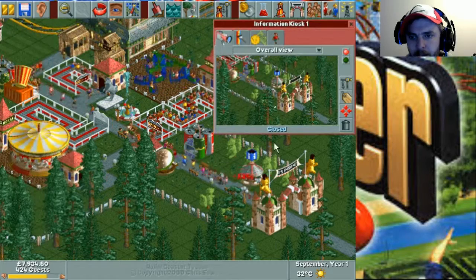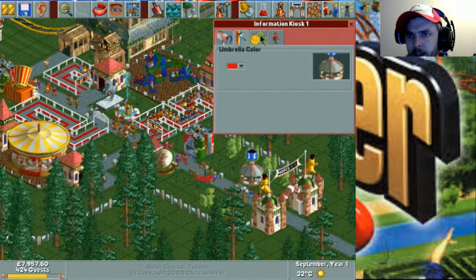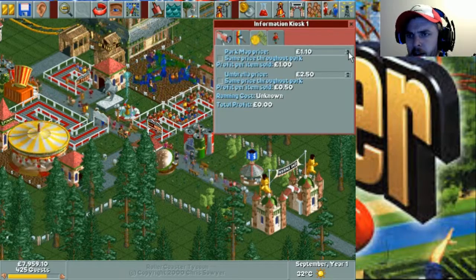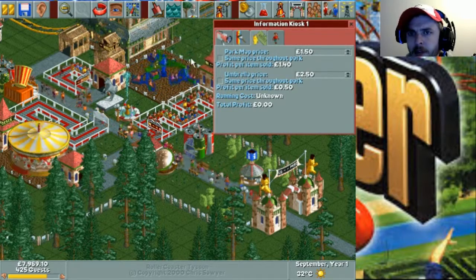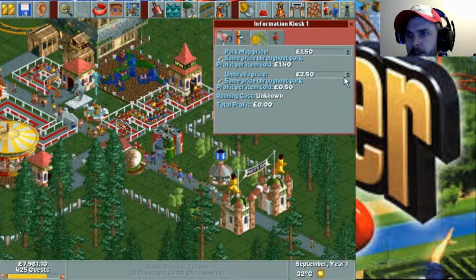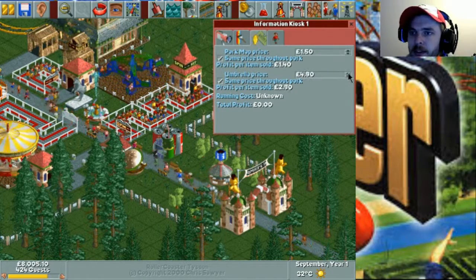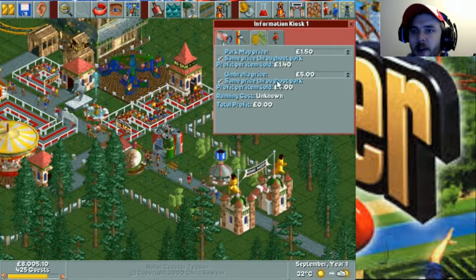I'm going to have a park entrance. I'm going to have some new flat rides. The umbrellas are going to be a little bit more expensive. When it comes to it, we're going to take all that money now.